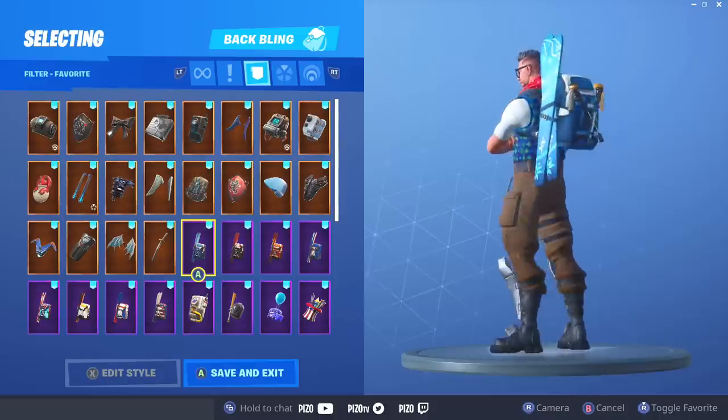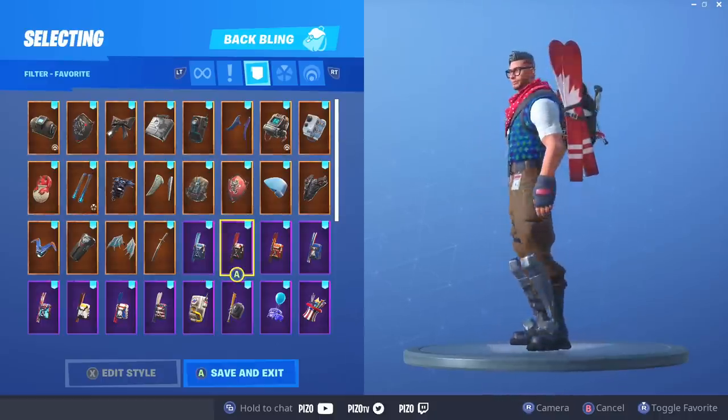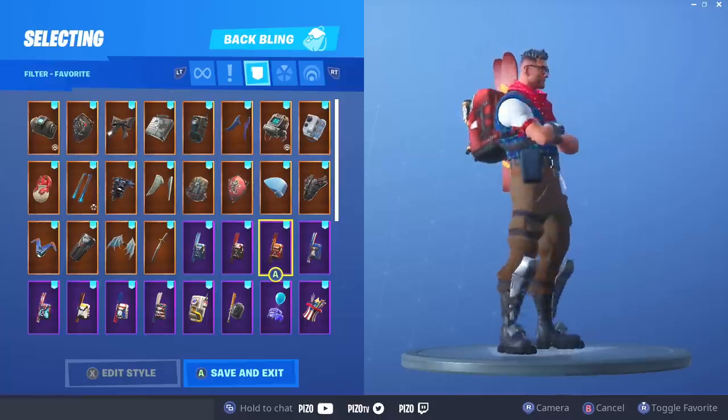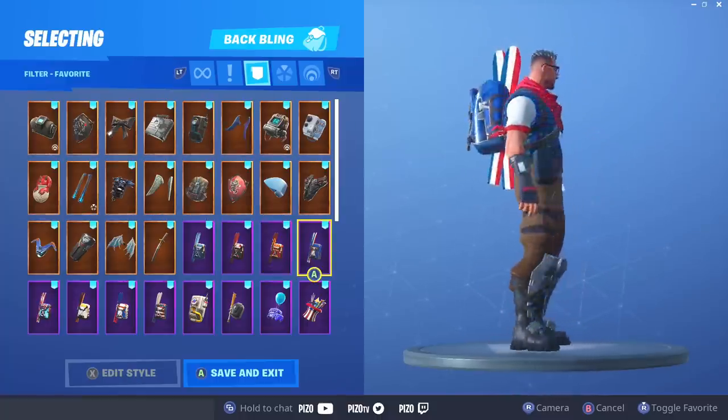Every single Alpine Ace and/or Mogul Master ski backbling — I think they all look pretty good. These are still in the shop right now. All of the Mogul Master and Alpine Ace backblings look really good.